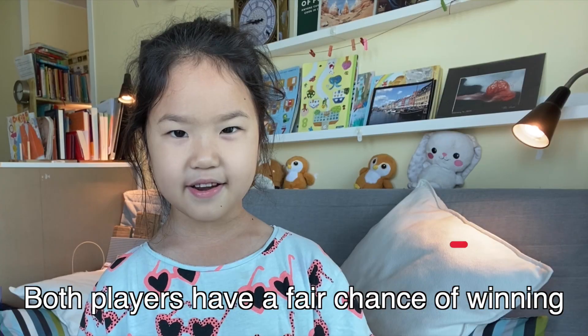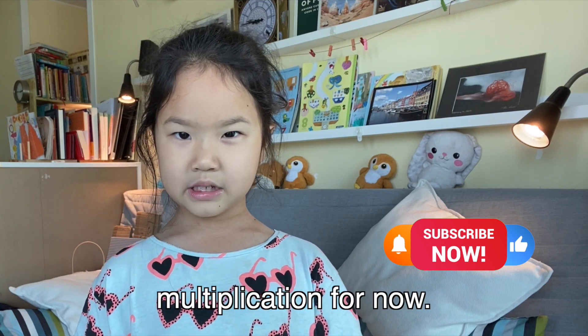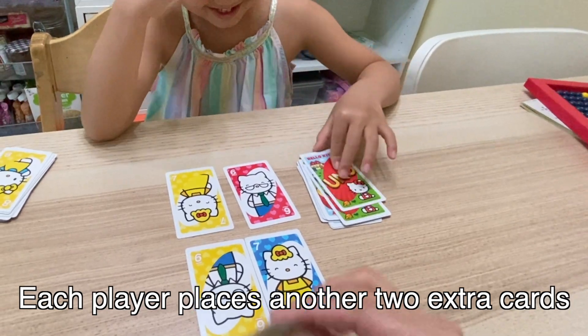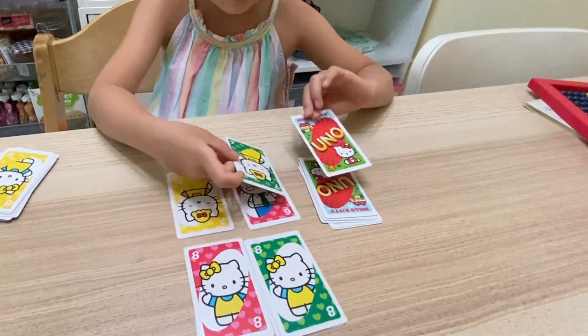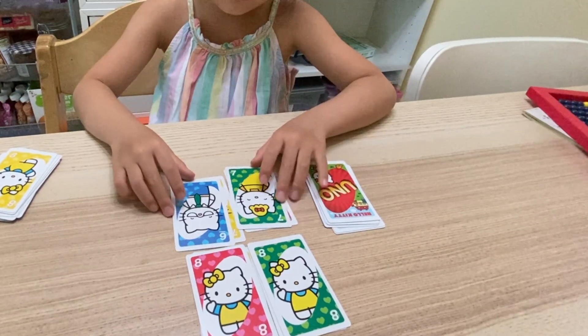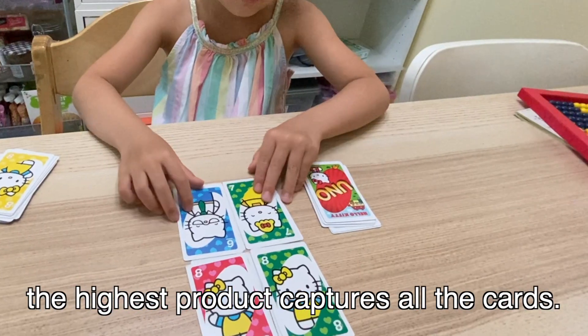Both players have a fair chance of winning even though Mummy is better at multiplication for now. If the products are equal, each player places two extra cards above and multiplies them together as before — 8 times 8 is 64, 7 times 6 is 42. Then the highest product captures all the cards.